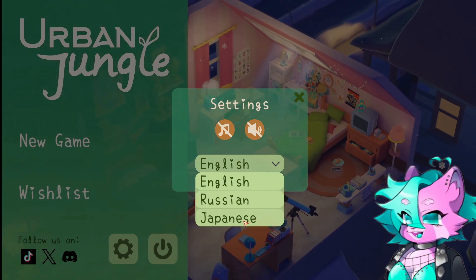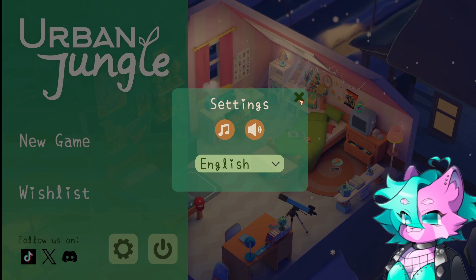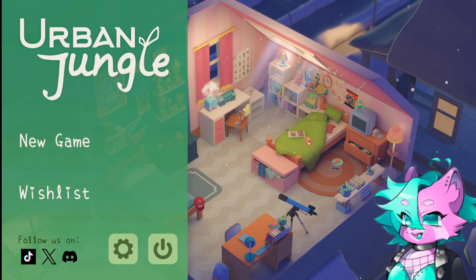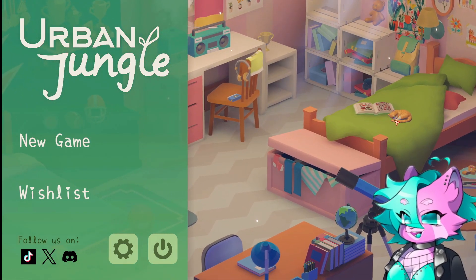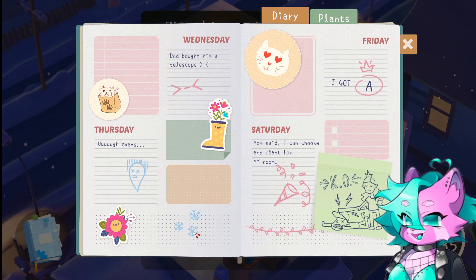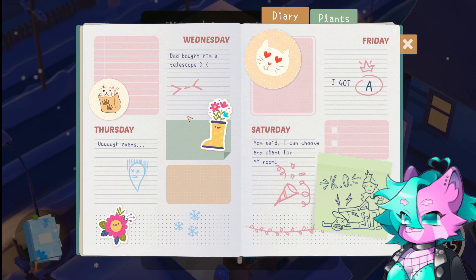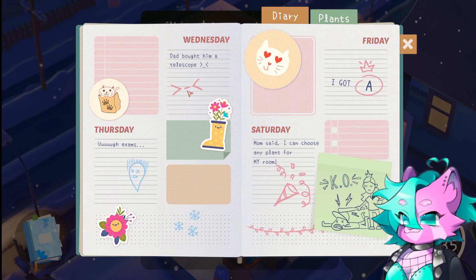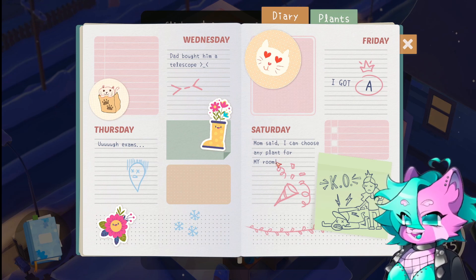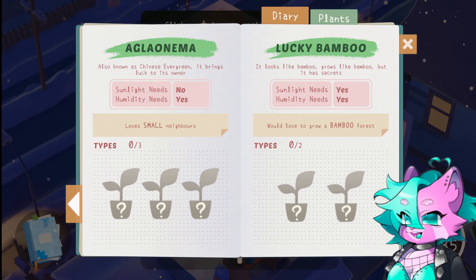I already found a control with the scroll wheel. Let's leave everything on. Oh my goodness, look at the kitty! Alright, let's get into it. This is so cute already. We have a diary — exams on Thursday. I wonder who 'him' is, your brother maybe, a sibling? Dad bought him a telescope. Mom said I can choose any plant for my room. I love this already.